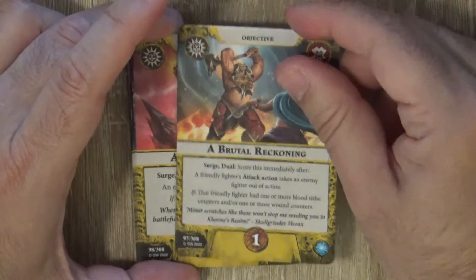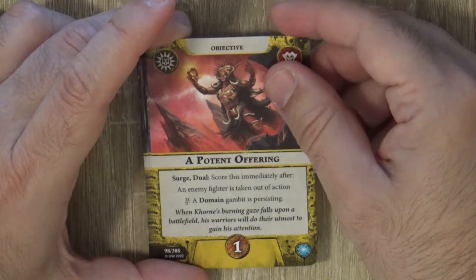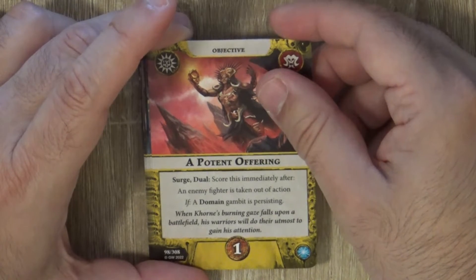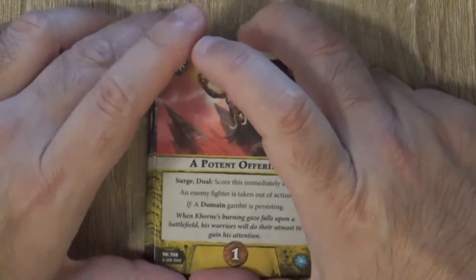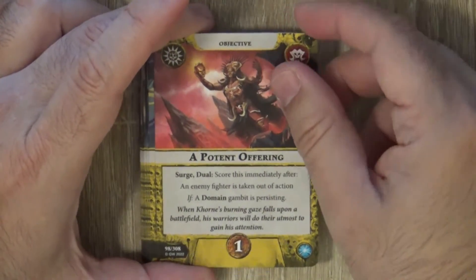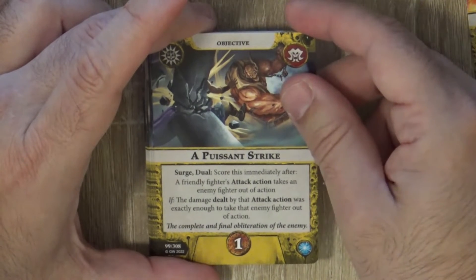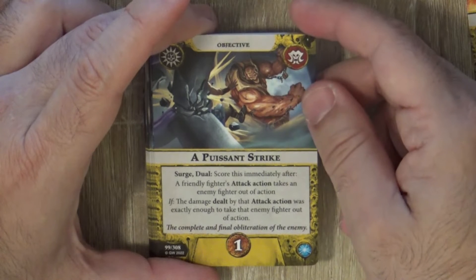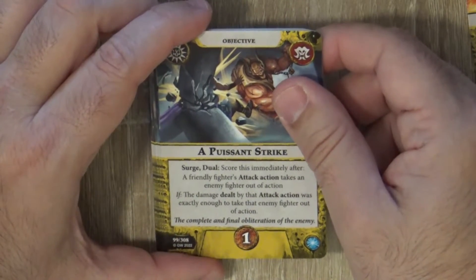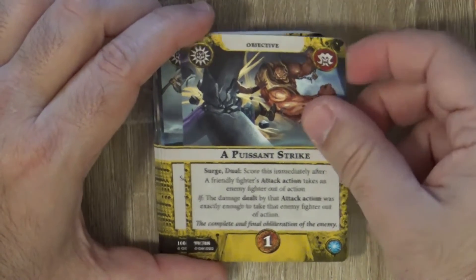The next surge is Potent Offering — scored immediately after an enemy fighter is taken out of action if a domain gambit is persisting. We have some domain gambits, so this will be quite situational and depends on your power deck. It's much better than the first one from my point of view. Then there's a third surge for one score point, after a friendly attack action takes an enemy out of action — it's the precision attack concept we've seen before, but you don't have to do exactly the right damage to kill. Of the three surges, two are quite easy.